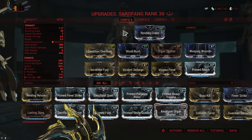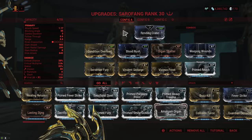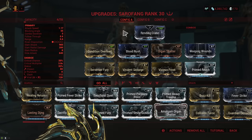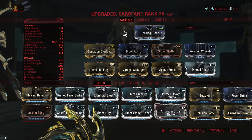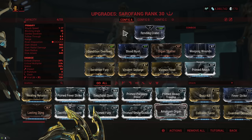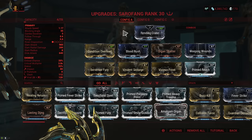For the build, we're going with a fairly straightforward hybrid. We're running Rending Strike which matches the stance polarity the weapon comes with, Condition Overload for damage scaling, Blood Rush for crit scaling, Organ Shatter for crit damage, Weeping Wounds for status scaling, Berserker Fury for attack speed, and then we add some elemental damage with Virile and Scourge and Vicious Frost. The way I do it is Virile and Scourge at 2 ranks and an unranked Vicious Frost. This gives me more Viral damage than Impact damage, but not so much Viral that it overwhelms Slash, because you don't want to do overwhelming amounts of Viral damage or you're not gonna be procing enough Slash.